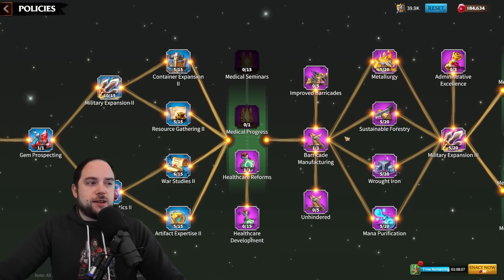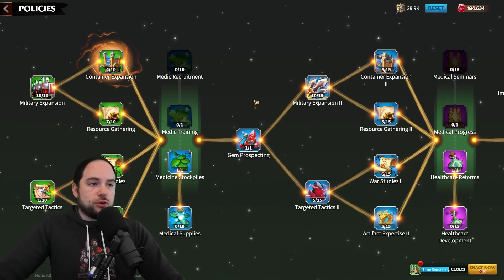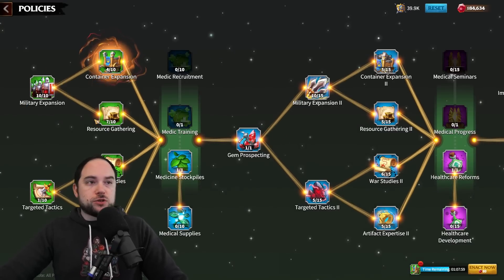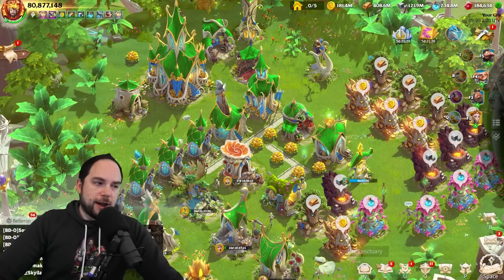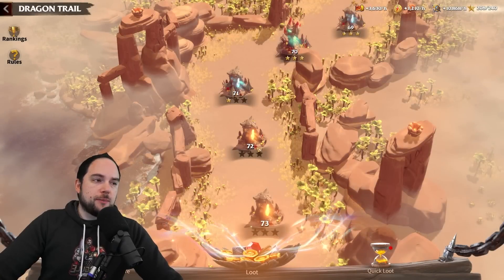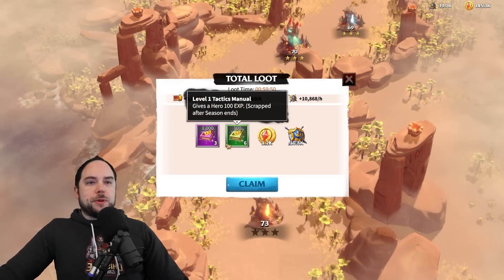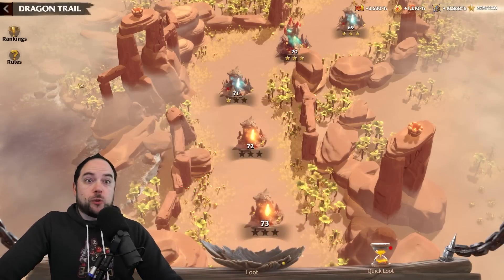You can only get as far as I did by gemming, and you don't have to gem in order to progress — just make sure you have research running at all times if you're not spending gems. Mistake number five: as you push in the Dragon Trail, you will notice that you start to accumulate experience tomes. Those come from beating missions, but also from the loot in the center. Where should this experience be going?